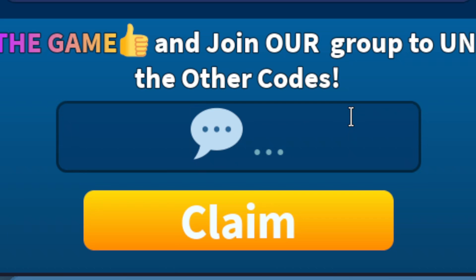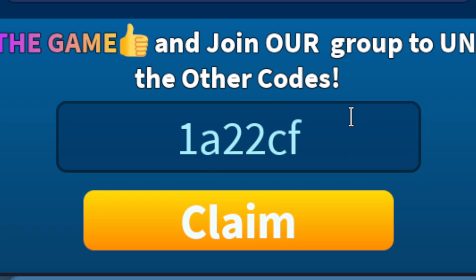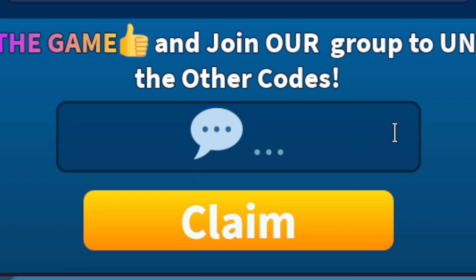The next code we have here for Merge Race Simulator is going to be 1a22cf. Go ahead and redeem this code and you'll get a double cache boost.